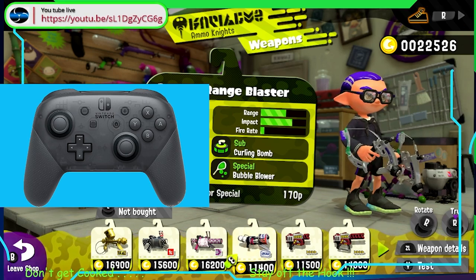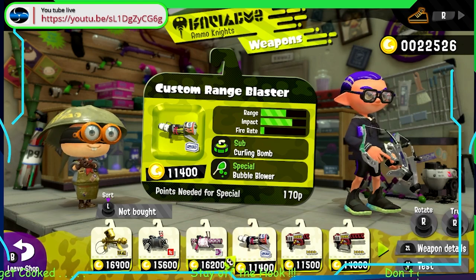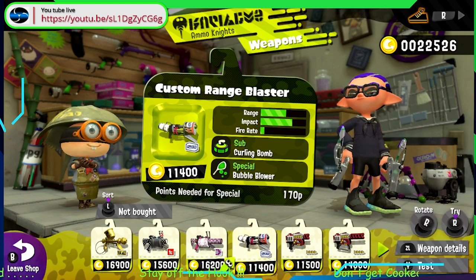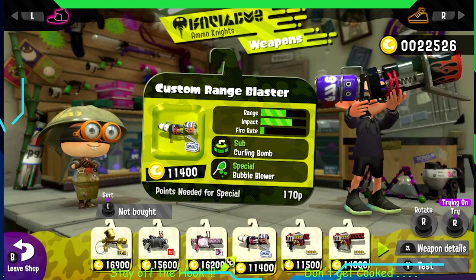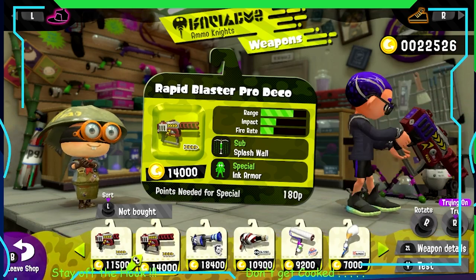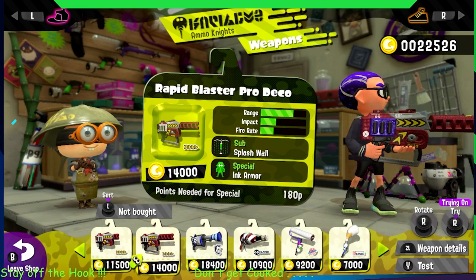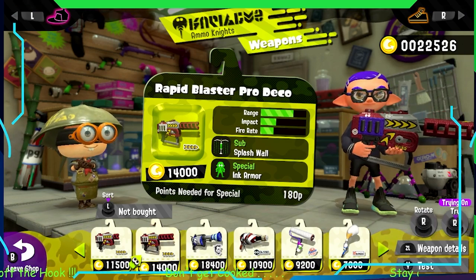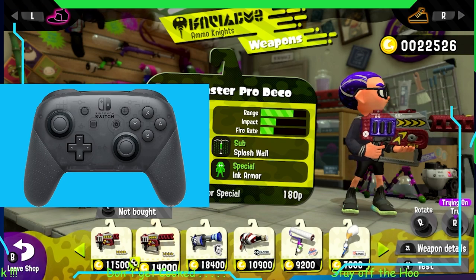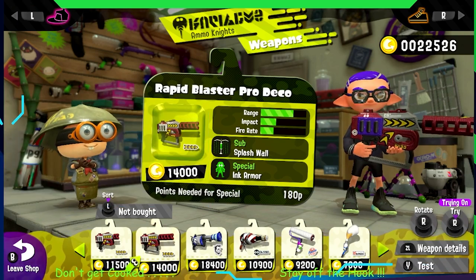I want to try this weapon before I buy it. I got it — it's a pretty big one. I'm going to press Y. Let's bring up the controller again so you can see where the Y is — it's the button that says Y. Let's press Y.